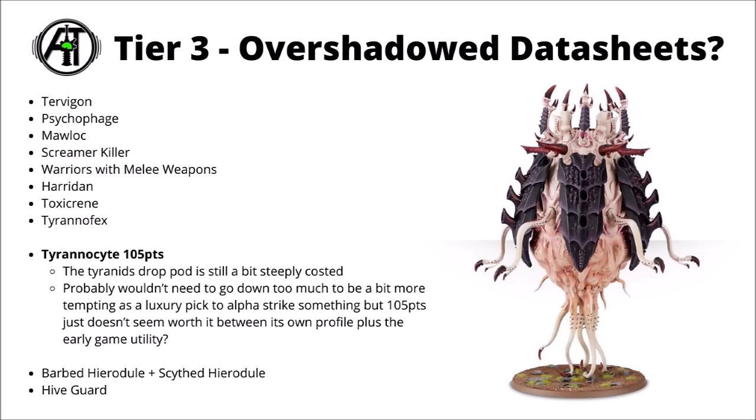Next up, we've got the Tyrannocyte for 105 points. The Tyranid-style drop pod is just a little bit too steeply costed at the moment. I could feel like it could probably drop about 10 or 15 points, and then it could be pretty interesting — dual purpose of getting a unit to the front line really quite early in the game, plus also being a wandering annoyance threat with a little bit of firepower and still a bunch of monstrous wounds. It perhaps also suffers from not having a whole ton of units that just enormously need the Alpha Strike bonus, and it's not particularly great for delivering melee units either, as they'd still have to make a 9-inch charge after they disembarked.